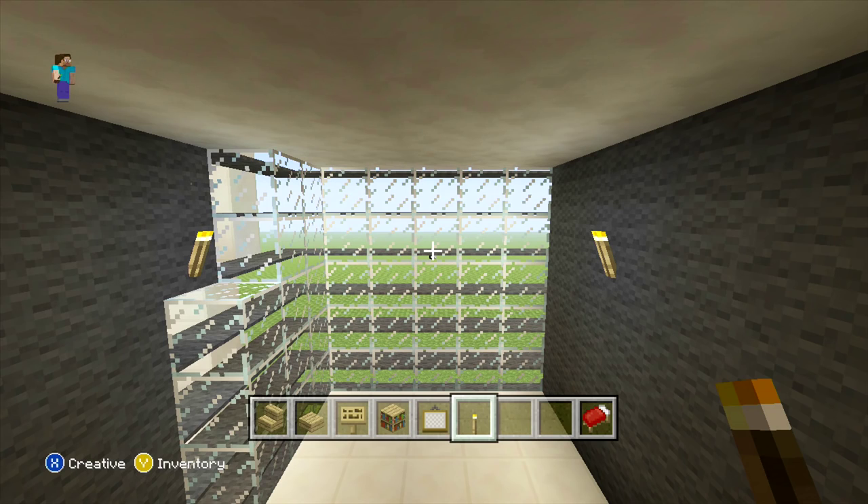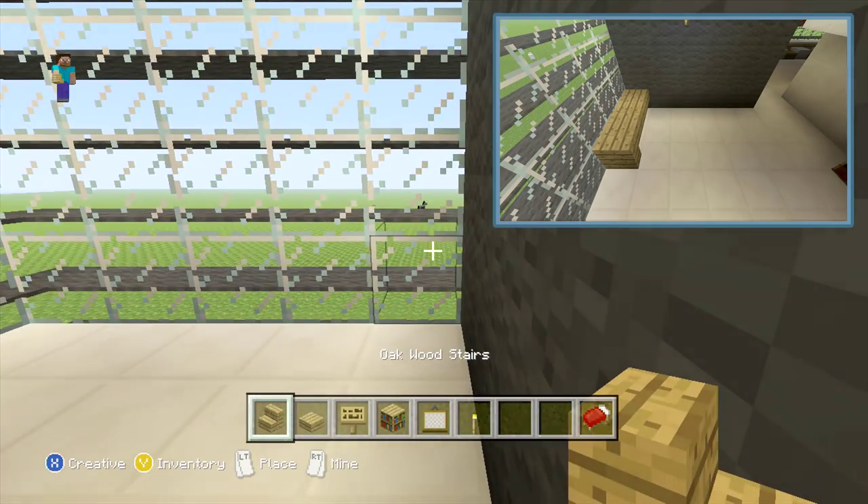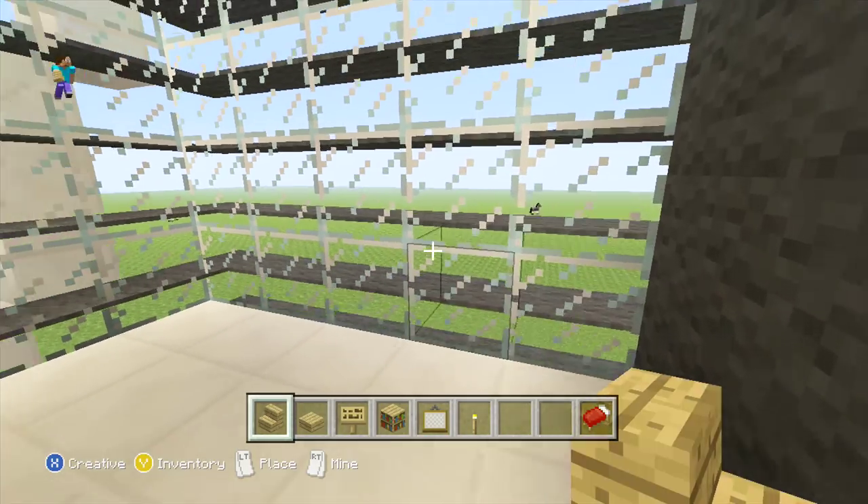Once you've done that, what we are going to be adding in the corner of this room is our desk. To start this off, from the corner you want to count three blocks out and here just place an upside down stair facing inwards, followed by two slabs.